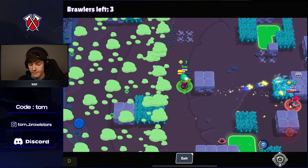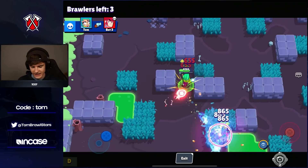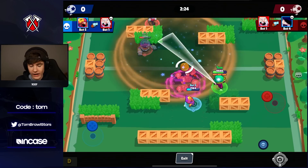Keep putting that super down, but be careful not to do it next to a Jesse — you'll give her insane value. Also avoid doing it near a Penny or near a Belle. By placing the pet there, since it's slightly slower than you, it will gradually disconnect from your positioning, making it a lot easier for enemies to hit those shots. So you've got to be a little careful.